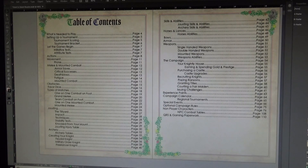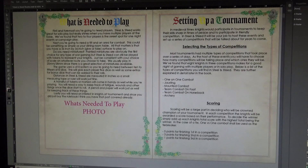Getting into page four, we've got our 'What's Needed to Play' section — how many dice you need, what kind of dice, table size, and everything else. We also have rules for setting up a tournament. The basis of the game is built around medieval tournament knights of tournament competition, so you're going to have rules for different types of one-on-one combat competitions: jousting, mounted combat, team combat on foot — called grand melee — team combat on horseback, and archery.